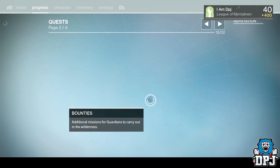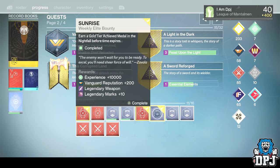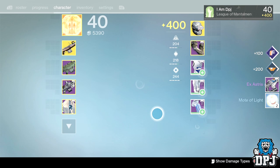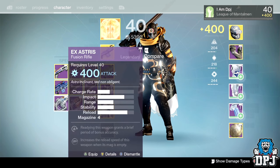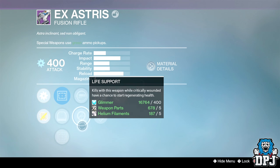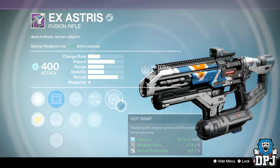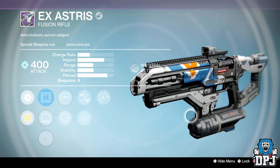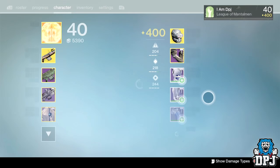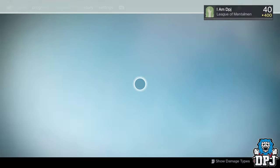Okay, let's move on to the main one - please give me the Icebreaker. Oh shit, what is this rubbish? Life Support, Spray and Play, Hand Laid Stock, Enhanced Battery, and Hot Swap - it's the Vanguard fusion rifle. Fuck, that's not it. I'm going to switch to my Titan now.